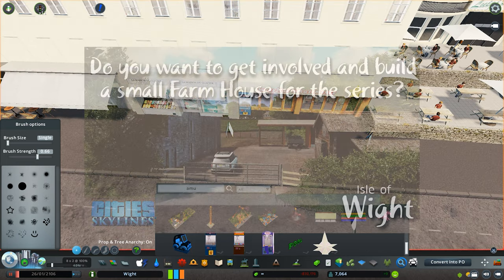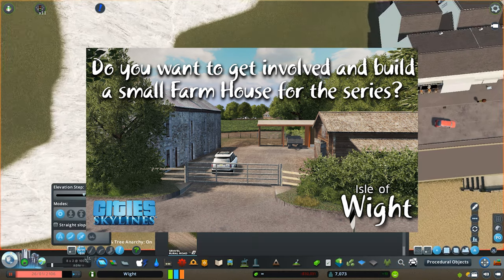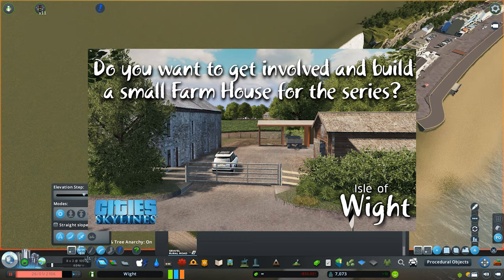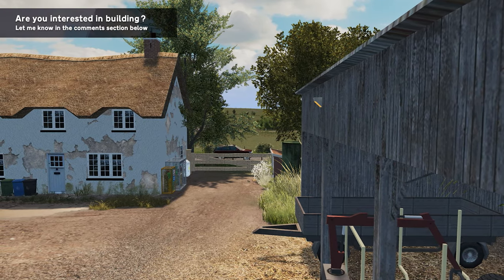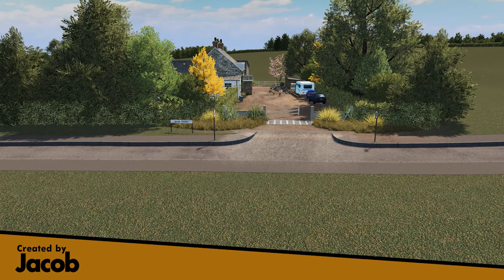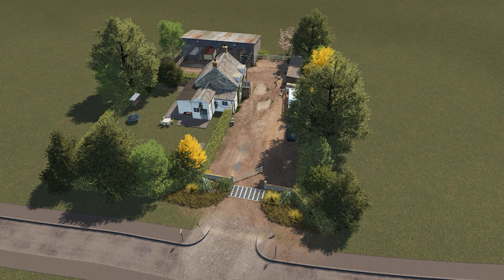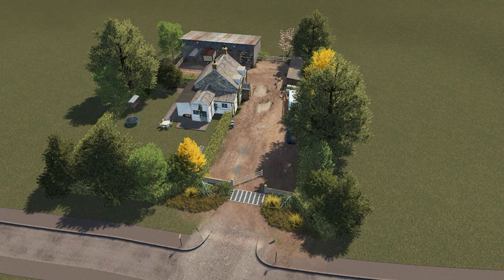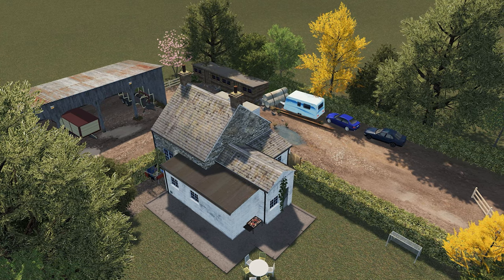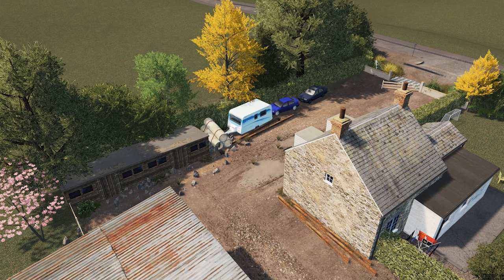For those who've been following the channel for some time, you'll know we've been looking at the opportunity to have you build something for the series. I decided on a farmhouse because it's a relatively small build and easy to deploy on the island. This week we have a submission from Jacob, who has put together a really cool farmhouse, perfect in size. The detail is astonishing — you've got the central house, sheds on the side, a scrappy corner with a caravan, tools, and a shed with machinery.